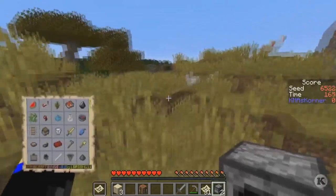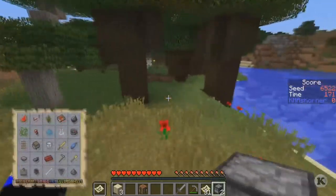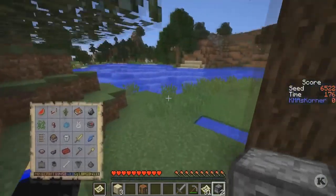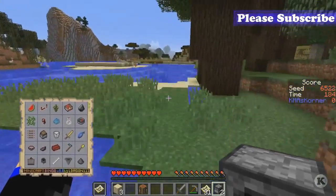Looking for an open cave, trying to cover some ground so I can find a sheep. I want an open cave for the three iron so I don't have to go really digging for it. I also want to see something that's brown and goes moo. Is that a sheep over there? No.